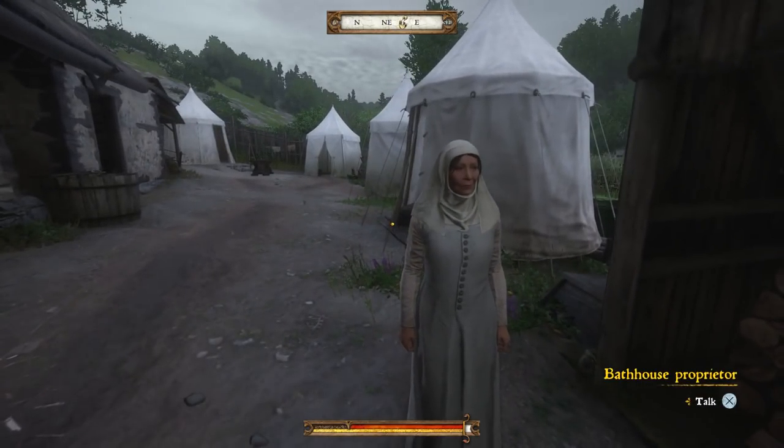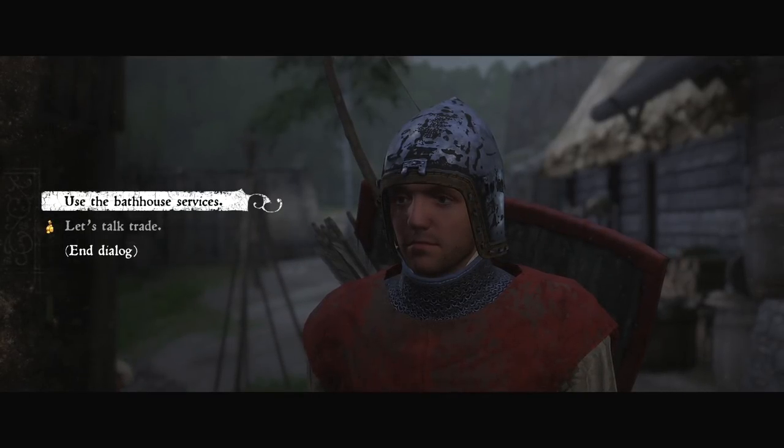Near the front, there's a lady in white. Talk to her, and as you can see here, my character is quite dirty and needs a bath.